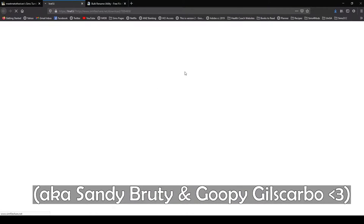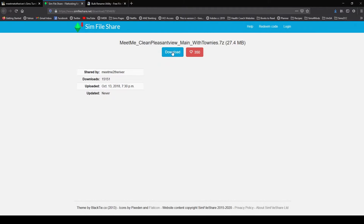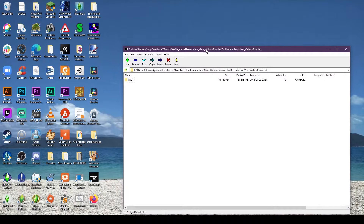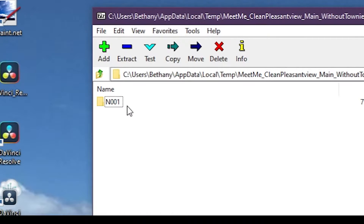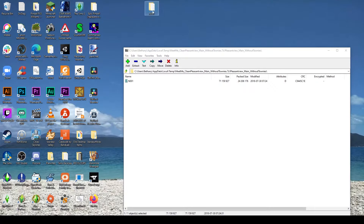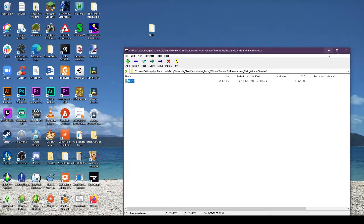For this tutorial we want Pleasant View to be our main hood, so we're going to download either the main hood version with townies or the main hood version without townies — it's completely up to you. Just click the link; it'll redirect you to Simfileshare and you can hit download. I downloaded the one without townies for my personal Uberhood. You're going to need to extract it onto your desktop first. By default Pleasant View is always N001, and I'm going to show you how to rename this so you can have both a single version of Pleasant View and the Uberhood version in your game. So extract it onto the desktop — here it is. This is the base of our Uberhood.